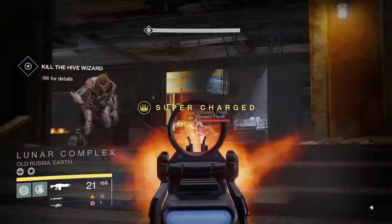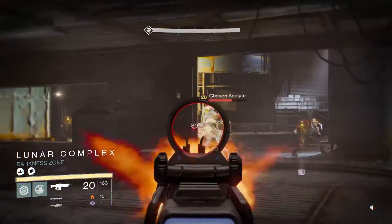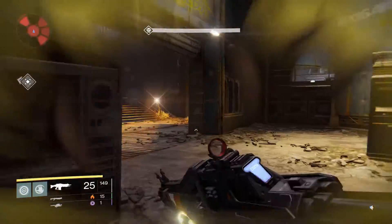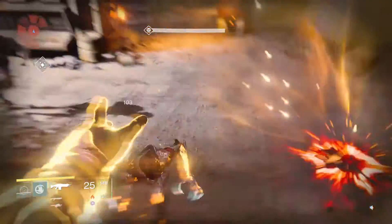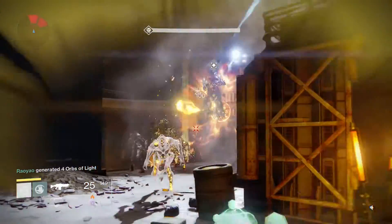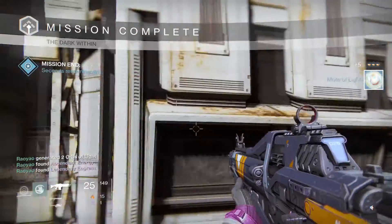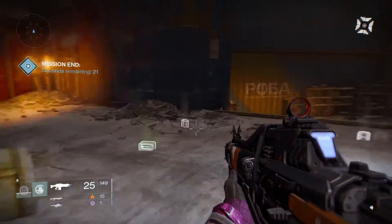We're walking right up these steps and going into the actual mob area itself. You can see I'm killing these here just because they're level 28 and at level 27 light they can take you out pretty quickly. I'm using my super right now — I'm on Sunsinger, so I'm basically just throwing a ton of grenades. This wizard here is your target, the only mob you actually have to kill. Because Sunsinger lets me keep throwing grenades, he's dead — and every single mob on the play field actually died at the same time.